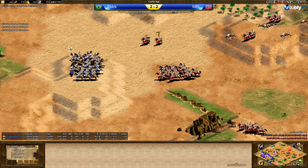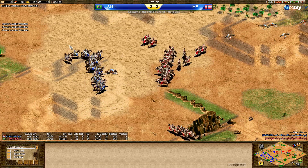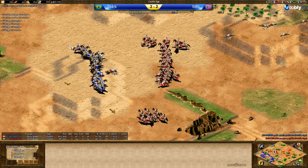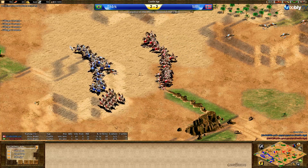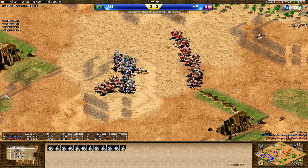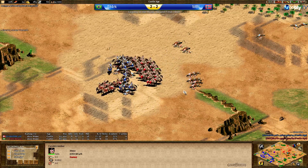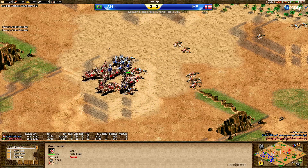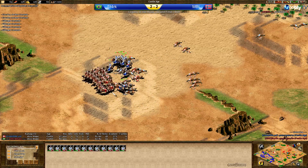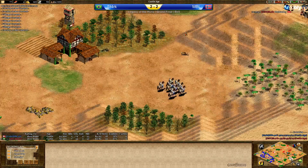MBL is retreating to the hill and Stark will commit to this fight — no questions asked. Reinforcements coming for Stark, so this fight will go in his favor, but he's still losing a lot of CA in the process. That was a bad patrol — he lost more than he should have.